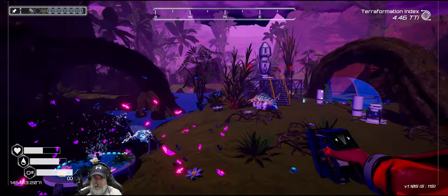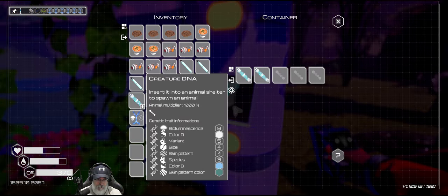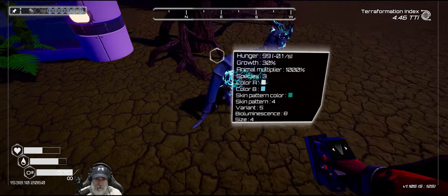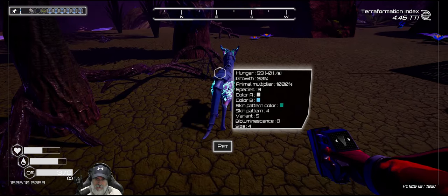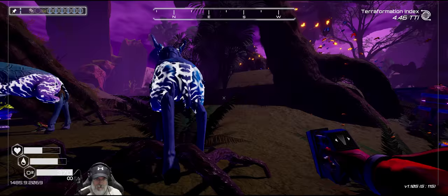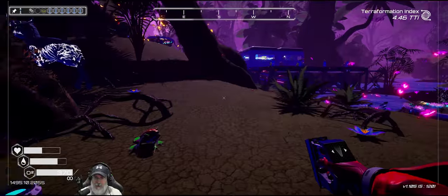That should be enough for us to do an animal rocket. We got to put this guy down too. Hey look at those colors, nice! Oh wow, that one's got a big tail. I don't think the other two deer-ish creatures have big tails - yeah he's got kind of like a medium-sized tail. That's neat okay.